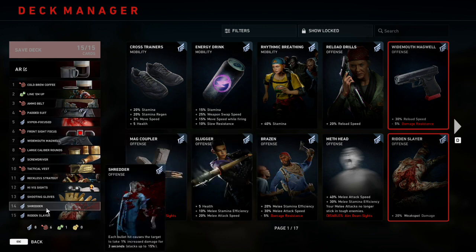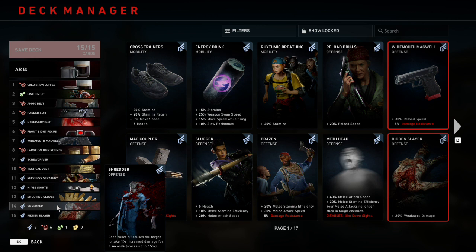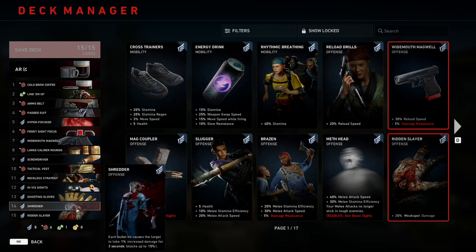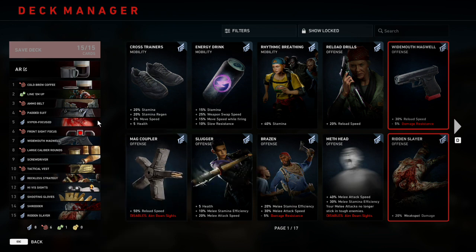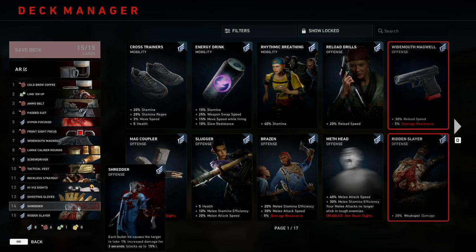Number 14 and 15 are both serving the same purpose — DPS — number 14 being Shredder and 15 being Ridden Slayer. Shredder causes each bullet hit to make the target take 1% increased damage for 3 seconds, stacking up to 15%. Ridden Slayer gives us plus 20% weak spot damage. These are in here for finale situations to kill things as fast as possible. Combining Ridden Slayer plus Reckless Strategy plus Hyperfocus is plus 100% weak spot damage — essentially double damage to all Special Infected. Shredder is one of the best damage cards for fully automatic guns because bullets keep repeatedly hitting, and it pretty much guarantees nothing outside of a boss lives past 15 bullets if you're hitting weak spots.